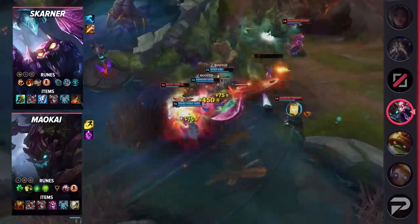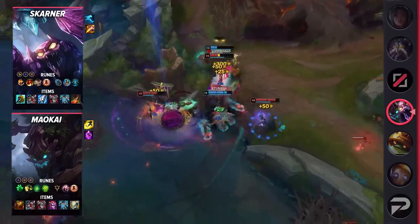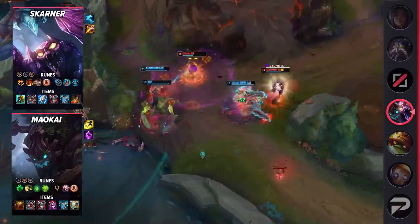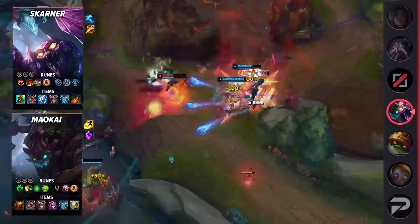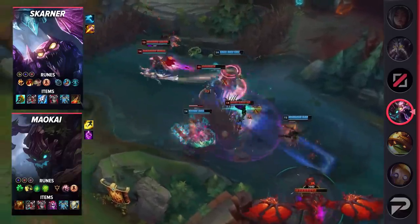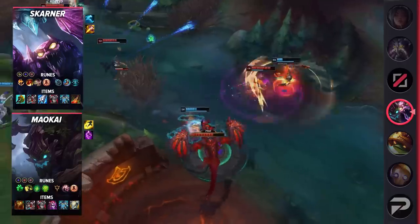If the enemy gives this duo too much respect, the CC chain can make its way elsewhere and basically ruin the laning phase for a poor victim in the mid or bottom lane. For Maokai's runes, take Grasp of the Undying, Demolish, Second Wind, Unflinching, Presence of Mind, Last Stand, Adaptive Force, Armor, and a second Defensive Rune of Choice. His items are Sunfire Aegis, Defensive Boots, Thornmail, Demonic Embrace, Force of Nature, and Gargoyle's Stoneplate.